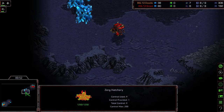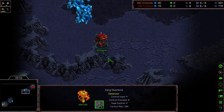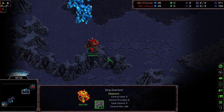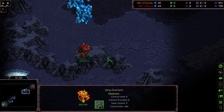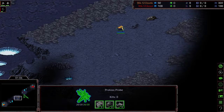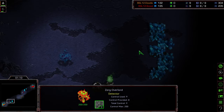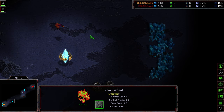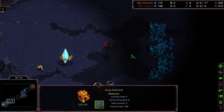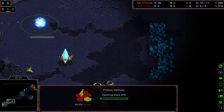Additionally, if you get the overlord sailing towards the natural expansion, you can often see whether there's a nexus warping in or not, giving you an idea of whether to produce zerglings or not. When this overlord sails over the natural expansion, you can kind of see the corner of the nexus.